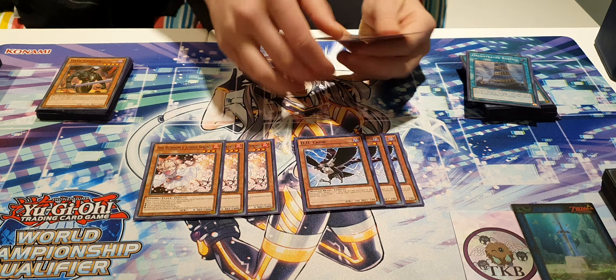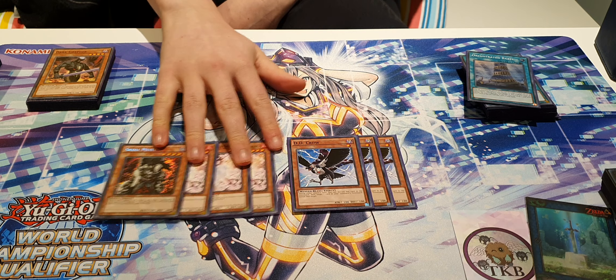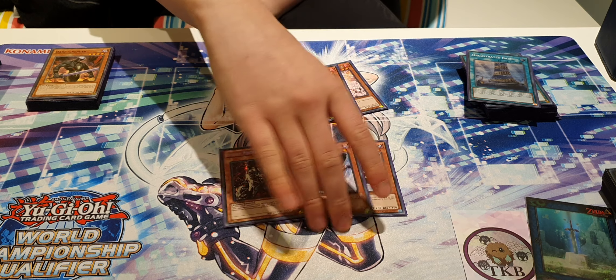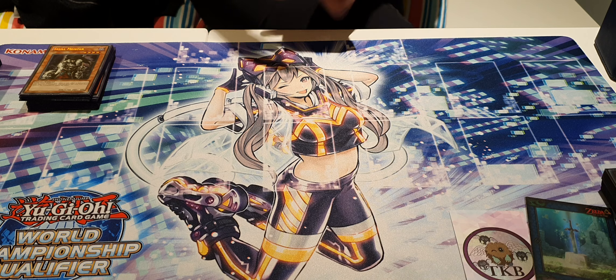For monster interaction we're playing triple Ash Blossom, triple Crow, and one Skullmeister. This list was heavily inspired by the YCS list — he had been playing triple Phantasme and two Crow. We've gone with triple Crow and one Skullmeister instead. There's a lot of Draco at this event, making Phantasme worse. Skullmeister is basically a fourth Ash Blossom in the mirror match. Also, none of these are once per turn, and they're all Darks for Allure of Darkness.